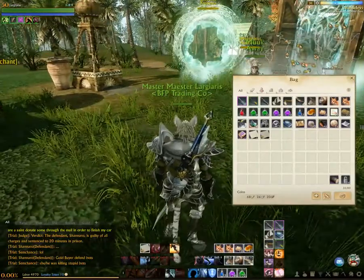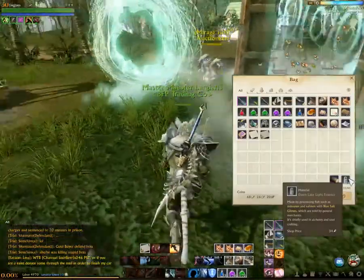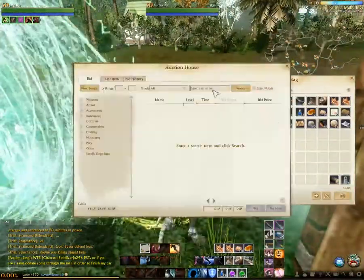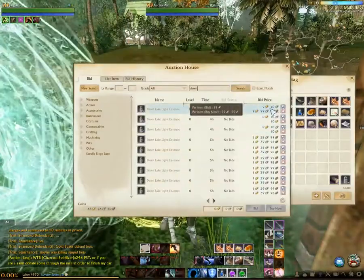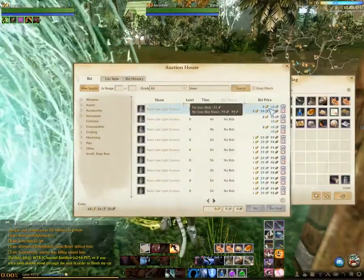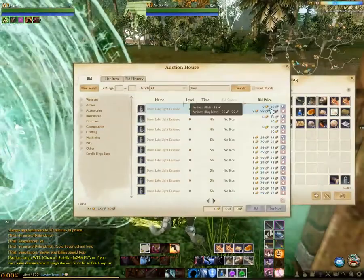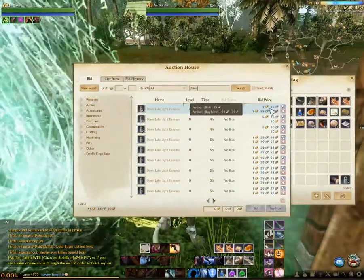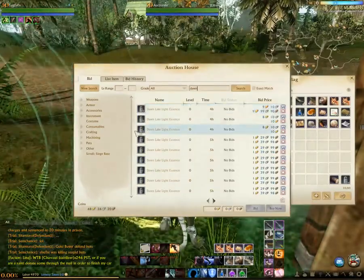The total cost may be two to three gold. The first thing you'll need is Dawn Lake Light Essence, which you can get from the auction house — you can search for 'Dawn'. The selling price is about one gold each, although with the official launch coming, the price will be inflated at first and then should drop down to one gold maybe a month later after people get fishing done.